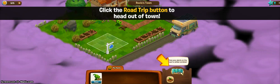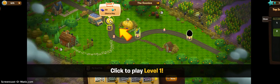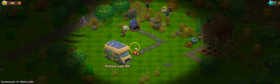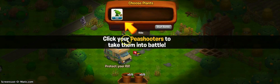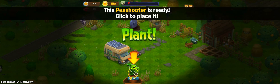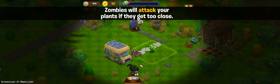Click on the road trip button to head out of town. Wow, okay, so that's level one. I guess we have to play that. Now what? Protect your RV. Oh God. Play your Peashooter to take them into battle. Start battle. I'm kind of frightened.